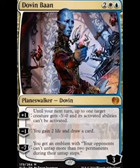At number three I've got Dovin Baan. This is the first Planeswalker we're seeing on the list and I really like him because as soon as you get his emblem out, you've pretty much crippled your opponent — they can only play two permanents a turn, giving you a huge advantage from that point on.